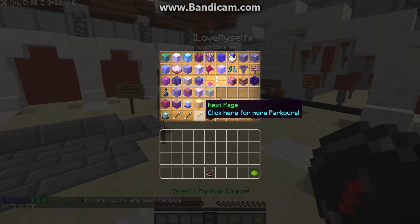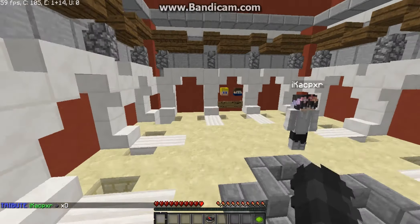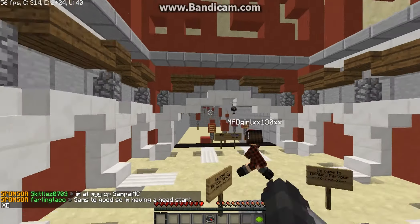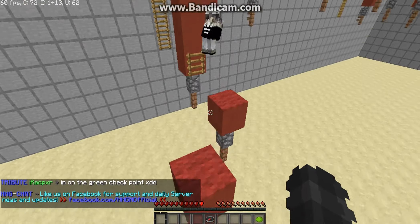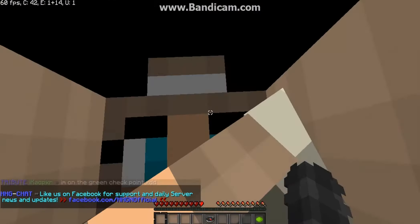Today we are doing the Rainbow Parkour, which is difficulty medium, length long, checkpoints 17, and access member or plus only. This is built by IO Jam with help from FlairGFX. So stage one is red. What this parkour is — it's basically wood parkour, but slightly more difficult and goes through more levels.